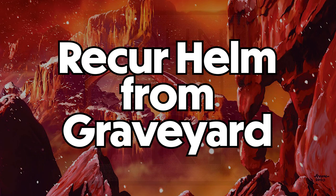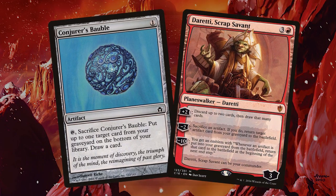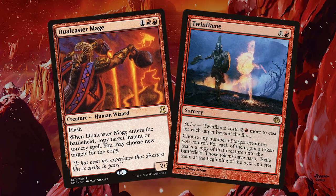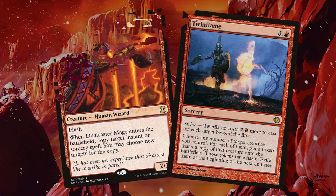If Helm somehow hits the graveyard, there are a couple ways to get it back: Conjurer's Bobble and Doretti Scrap Savant. These tuck it back into your library to be tutored for later, or put it right back into play respectively. Even still, opponents with tons of interaction might prevent you from assembling the main combo. One solution is the backup combo of Dualcaster Mage and Twinflame or Heat Shimmer. The way this works is you cast Twinflame or Heat Shimmer targeting a random creature while holding priority. With Twinflame still on the stack, cast Dualcaster Mage and use its ETB trigger to copy Twinflame. The new Twinflame copy should then target the Dualcaster Mage. The new Dualcaster Mage can copy the original Twinflame, which will still be on the stack. Just keep repeating this loop until you have an arbitrarily large army of 2-2 mages with haste and swing for the win.